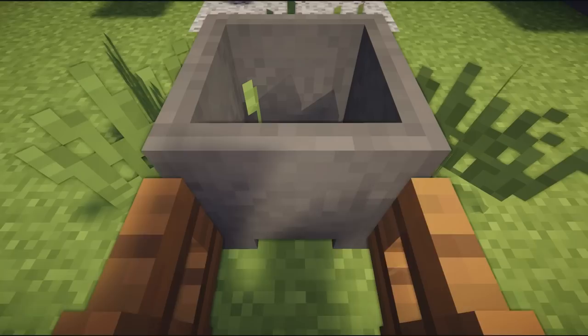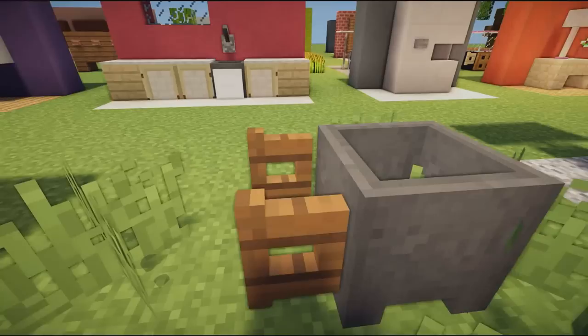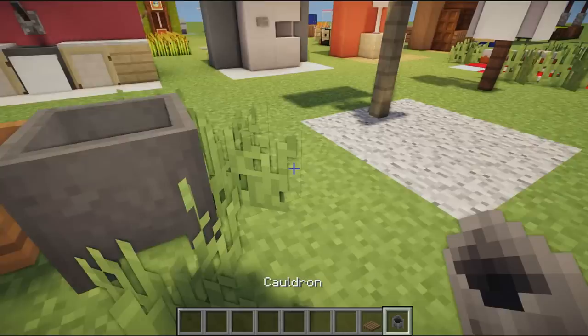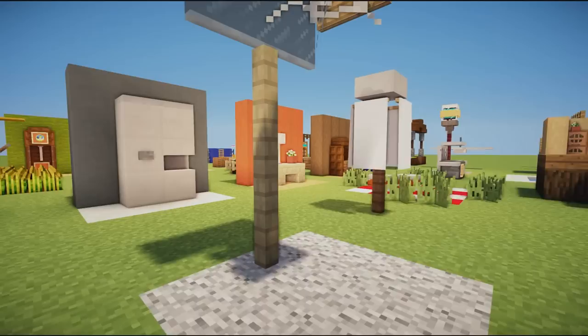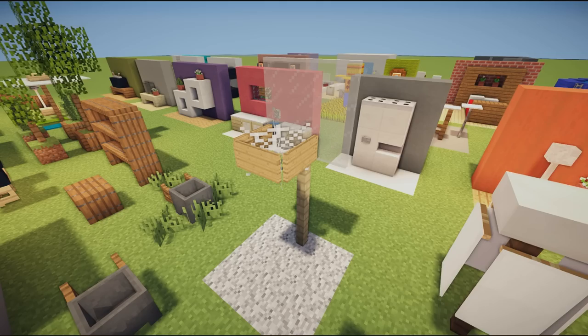We then have a wheelbarrow. It's just a cauldron and some spruce fence gates flicked to look like open handles. Imagine having this in your garden — maybe with some money inside! Pretty cool, pretty nice.